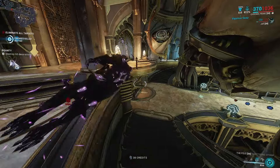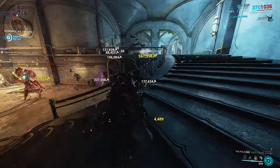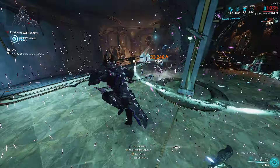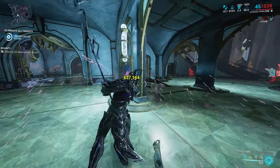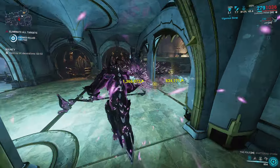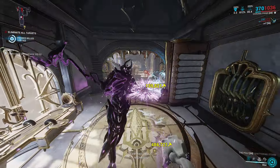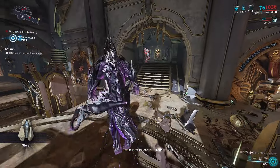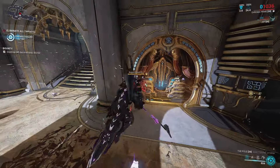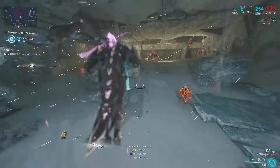Once we've done this particular bounty - which is an extermination, it was kind of the best one available - I think we'll have enough to buy ourselves the archon fusion segment so we can get ourselves some violet shards. Destroying 60 decorations appears extremely easy, I feel like I do it in the first two seconds of the mission. We'll get out of here and buy that - we should have all the stuff we need for it.